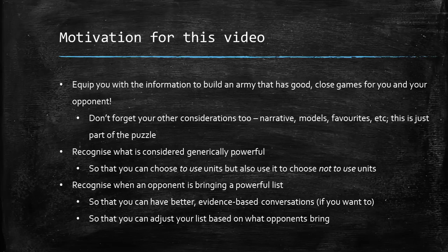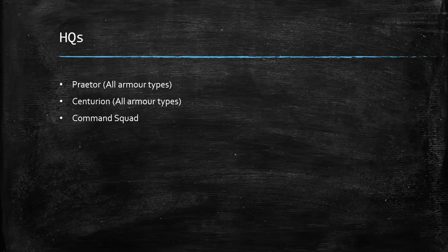You can also recognize when your opponents bring a powerful list, so you can have a better, more informed conversation with your opponent — maybe saying all of these units are really, really good, perhaps you're bringing too many, or you can up your game to their level. Sometimes the fact that you've lost or that an opponent keeps beating you isn't always enough to figure out why that may be. What you don't want is to stop enjoying yourself. If you want to use this video as the basis for building hyper-competitive armies, you can do that — but that's not the general idea. With all that said, let's move on to the list.